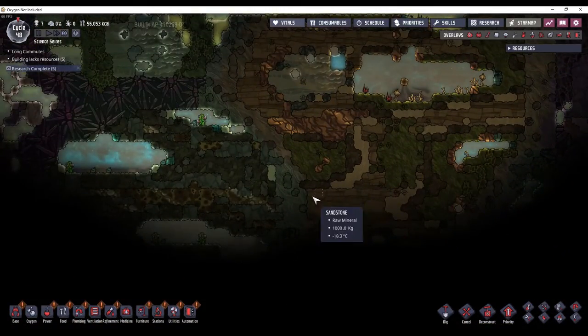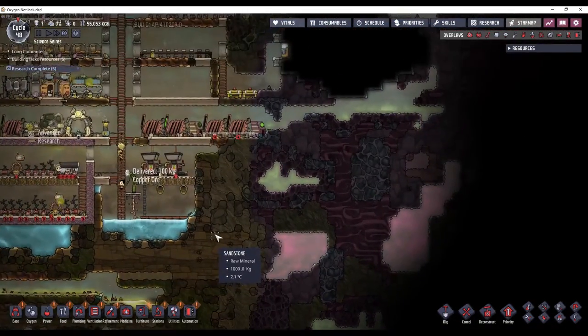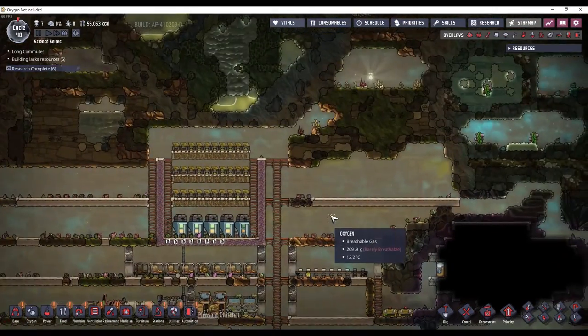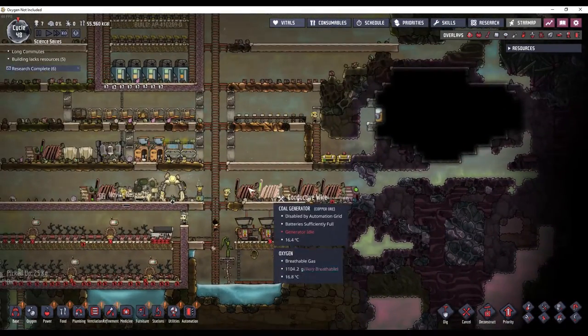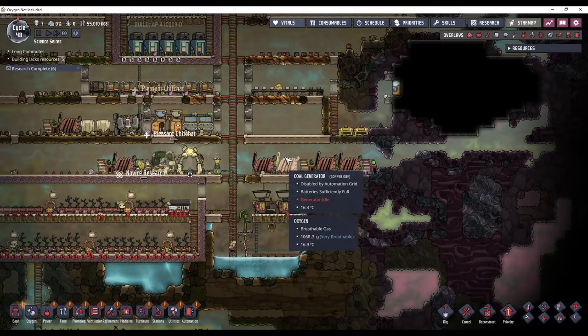I just need to dig out more of the map so I can see where exactly I want to put this. I'll probably skip ahead a while, and then once I have a lot of the map dug out, I'll go ahead and put in the coal generator power plant.